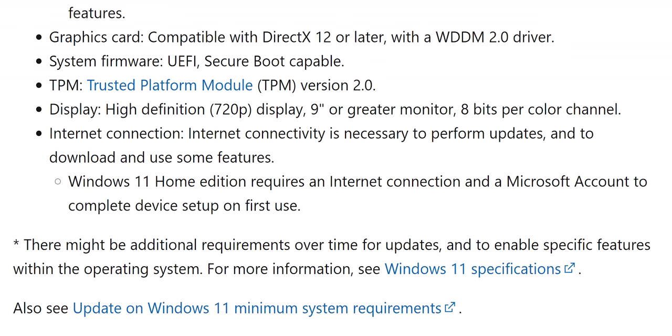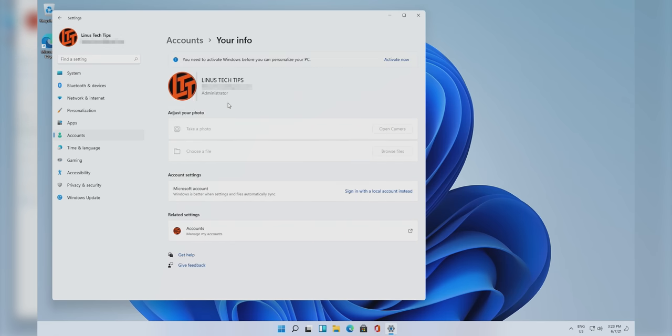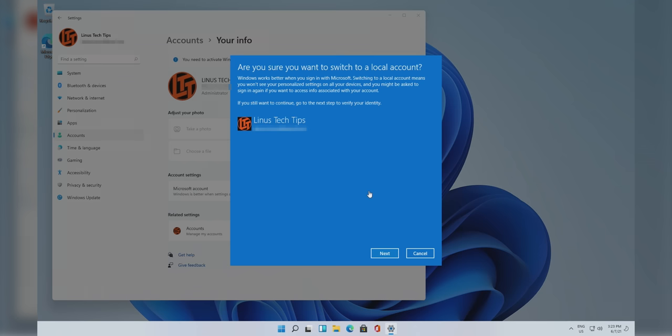Sort of. As of right now, you can actually just unplug the ethernet cable before it reboots, and it will let you set up a local account instead. I wouldn't count on this working in the future though, because Microsoft has indicated that an internet connection will be required for Home Edition moving forward. Although there's nothing that would prevent you from unlinking your Microsoft account after the initial setup — at least for now.